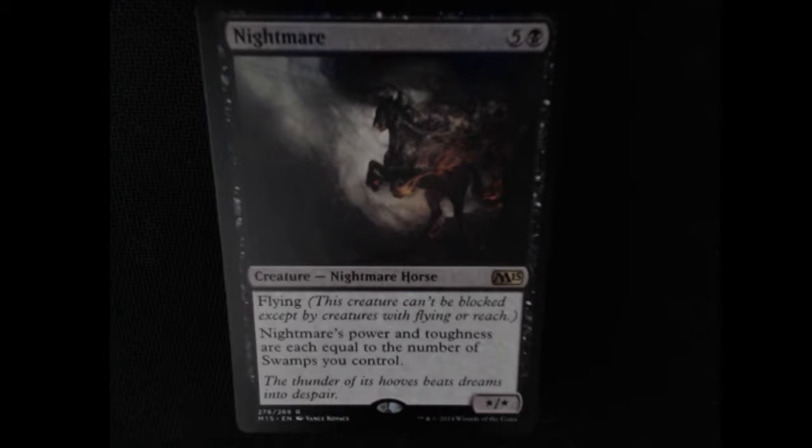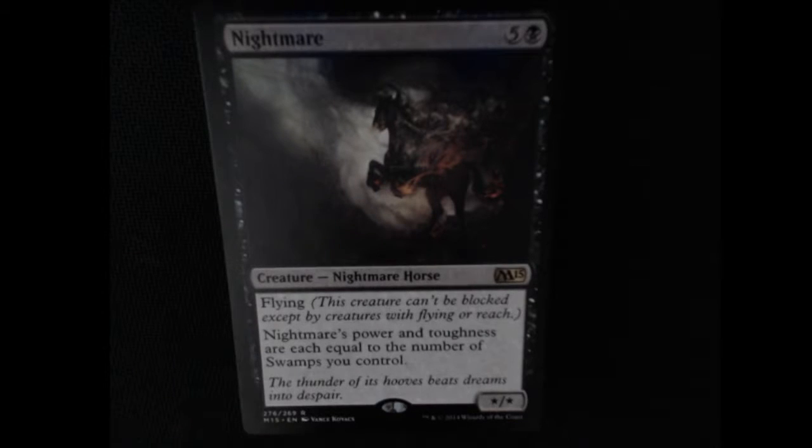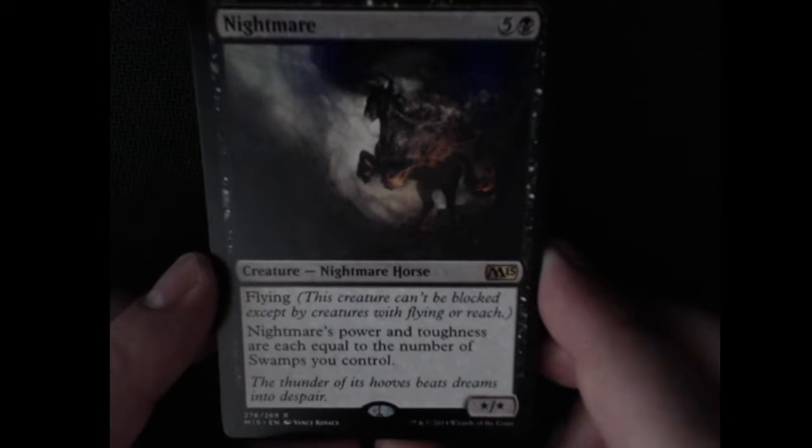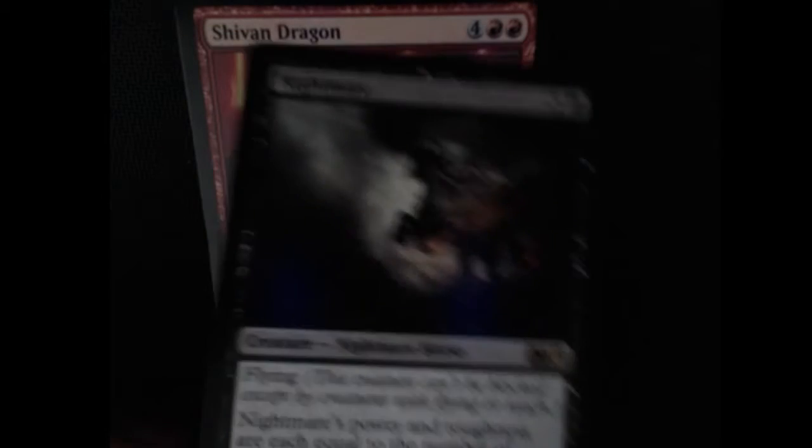Next card is Nightmare. Its power and toughness are equal to the number of swamps you control. That is cool. Oh it's a horse — a Nightmare horse! That's awesome. So this is definitely like a late game card. Gotta get those swamps going.